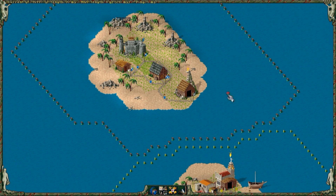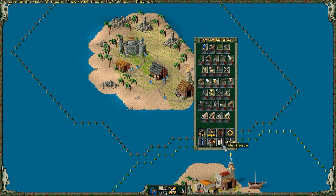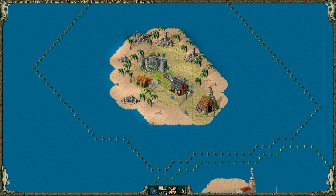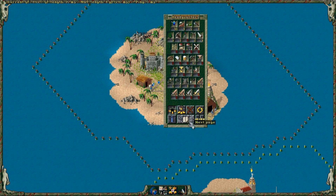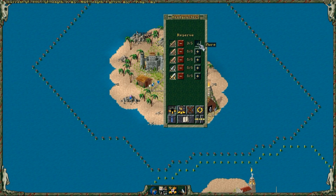To protect your harbor you have to station some soldiers there. Click on the harbor, select collect, and click on private. Adjust the amount of reserves you want to keep in your castle. These soldiers will stay and protect it.